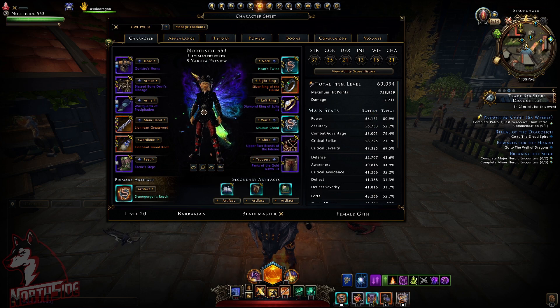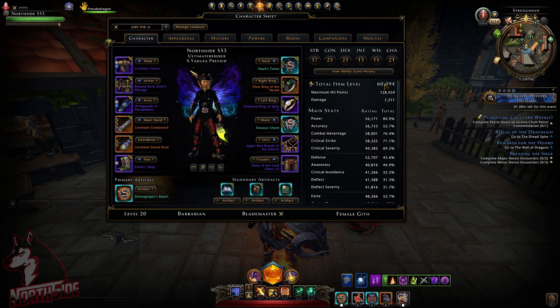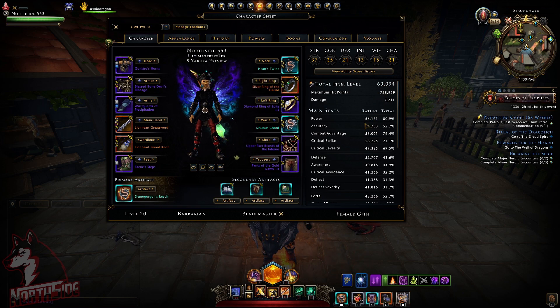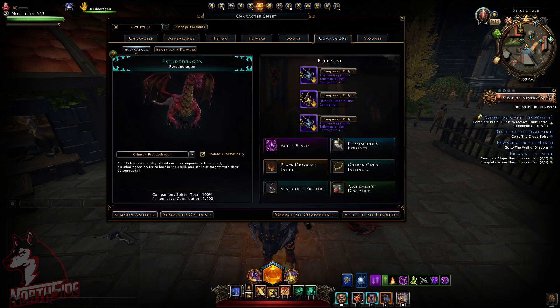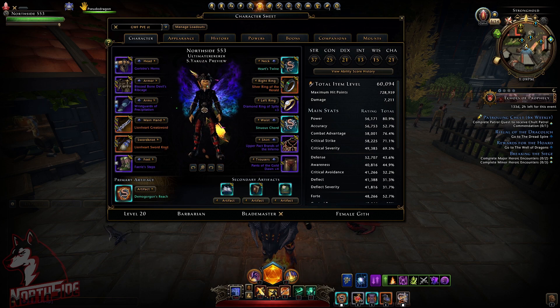This is a copy of my toon, totally unbuffed without anything — not even a forger box — and you can see I'm item level 60,094. You can see my power ratings. Most of us know, though newer players may not, that these ratings and percentages have to be divided, and ratings need to be in tune with your actual total item level to be fully effective. Plus, with manipulation of companions, companion gear, and mount insignias you can adjust these ratings, but not everybody has the mythic insignias or can afford everything.